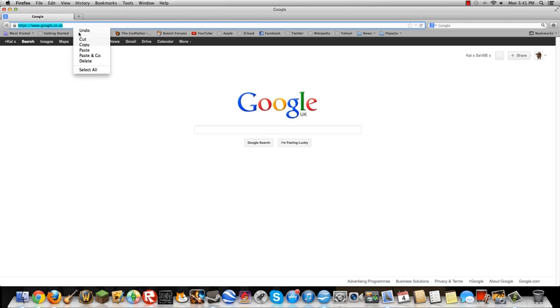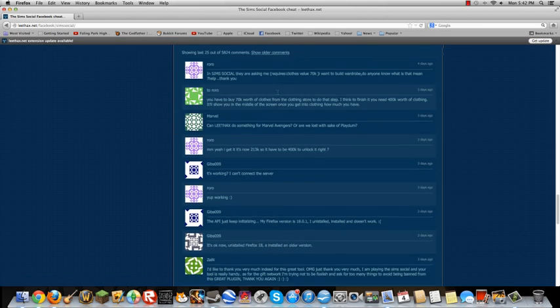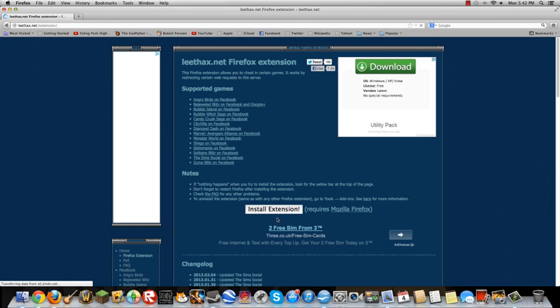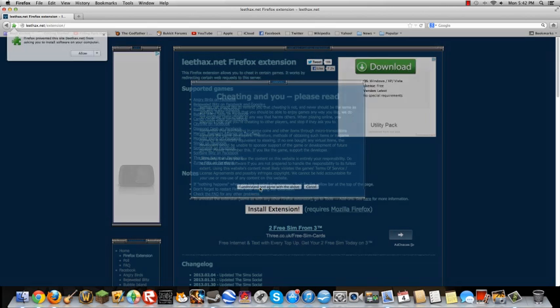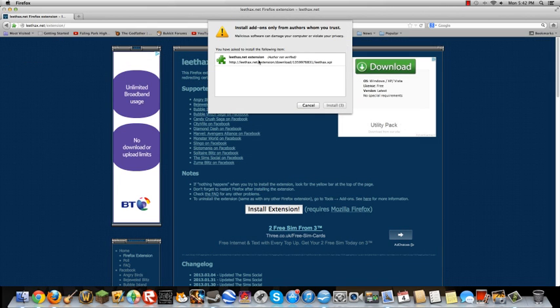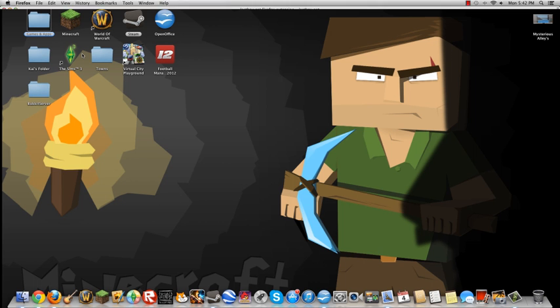So once you're on this page — link in the description — you're going to click on 'Get Lefax.net Firefox extension' and you're going to click 'Install extension', 'I agree', 'Allow', wait for it to do this, and now of course you're going to click 'Install now' — only take a few seconds — then 'Restart now'.